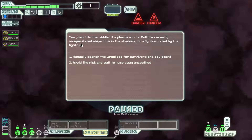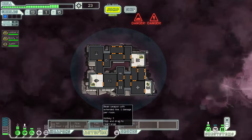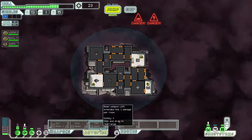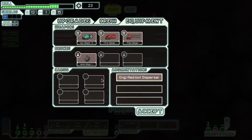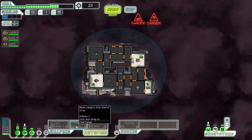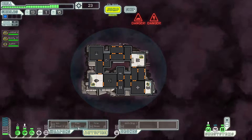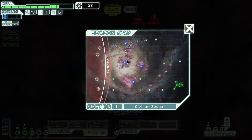We're in a storm! You jump into the middle of a plasma storm. Multiple recently incapacitated ships loom in the shadows. Let's search anyway — hey, a pike beam! More weapons. A pike beam is really good. It only takes two power and only does one damage, but it has a huge attack arc — it covers like an entire ship. So if you can take down their shields, the pike beam is devastating. Way better than the fire beam. That'll be fun to play with. Now we really need to get that system powered up.